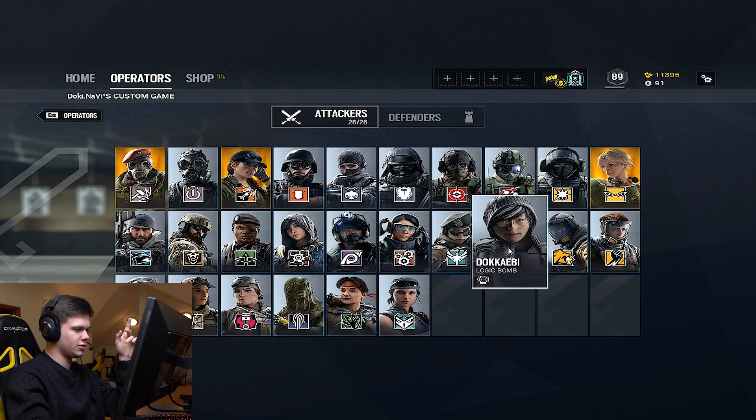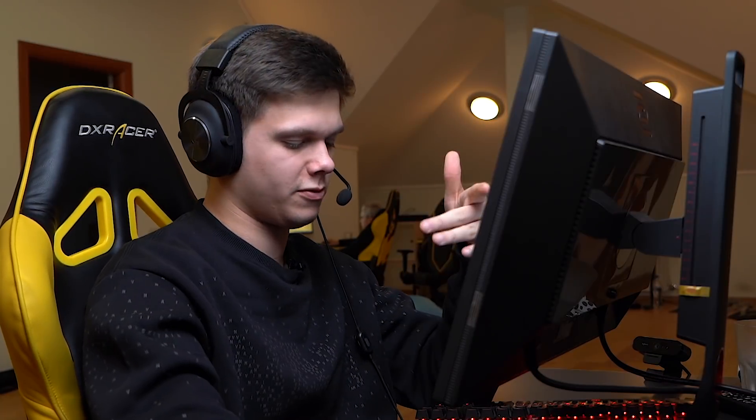IQ is also good with Dokkaebi. Dokkaebi rings defenders' phones, so you can hear the vibration. When the defenders go to answer their phones, you can IQ scan above — say if you're above and the site is below, you'll see them answering their phones and tapping it. That's when you start shooting through the floor. It's very hard to do because most teams ignore Dokkaebi calls in competitive play or they have phone jammers, but in ranked you can probably get away with it quite a lot.